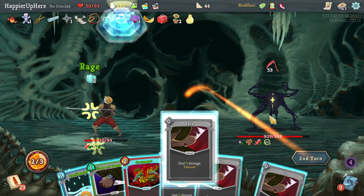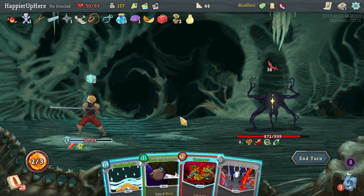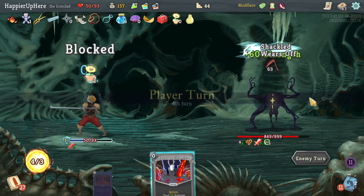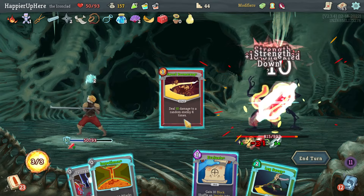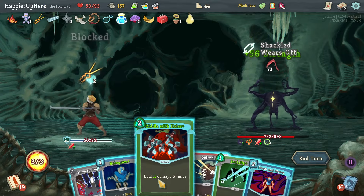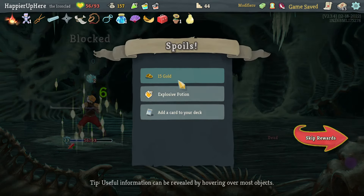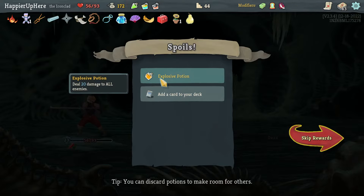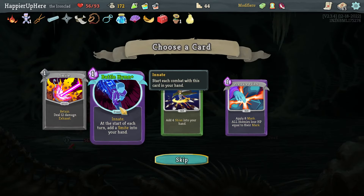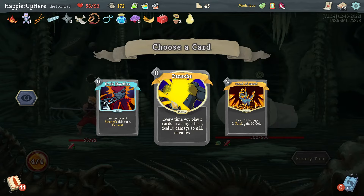53 incoming — Rage, Blade Dance. I'll keep Through Violence for later. Cloak and Dagger gives me extra strength. Another 63 — that's why I wanted extra strength, to make Sword Boomerang more valuable. Fully defend with Evaluate, then Through Violence and Riddle with Holes — awesome! Easy fight. Got an explosive potion. Blade Dance upgraded, Battle Hymn is very tempting. The Giant Head is not attacking me on turn one — let's take Panache. Chill, Dramatic Entrance, Battle Hymn, Dagger Throw, and a Strike.